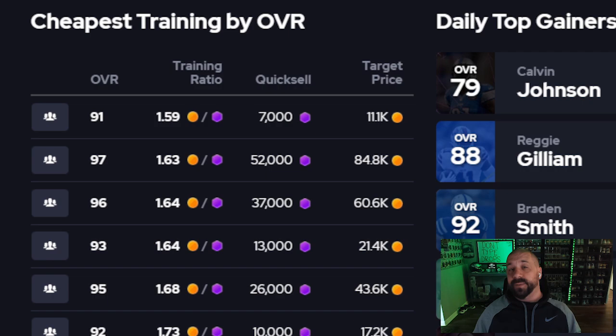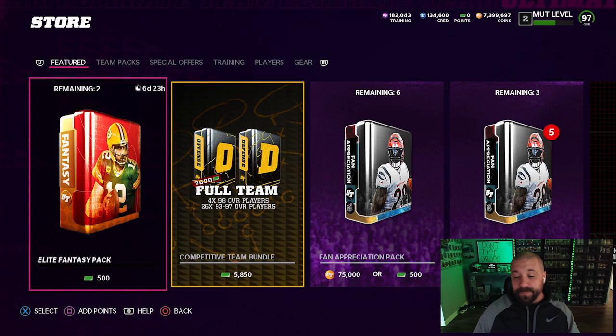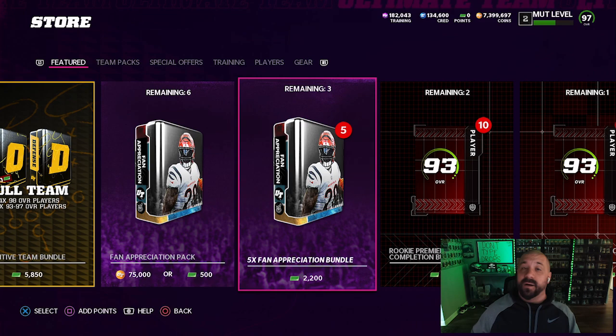Pulling the Training Variety Pack isn't a bad idea in general because Ultimate Legend pieces are in this pack and those can help with the various exchange sets. Also, if you haven't opened your Fan Appreciation packs, those guarantee a draft player inside — helpful not only for the draft player exchange sets, but you can also use draft players to build the 99-overall Travon Walker, since that one-time repeatable set lets you trade his 99 for 10 93 collectibles.